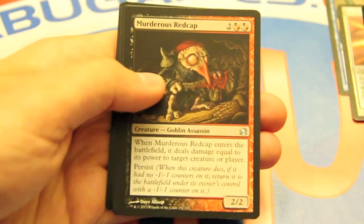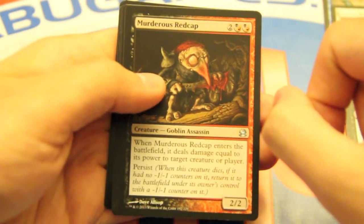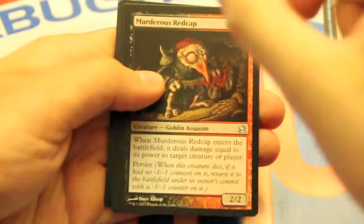Drag Down — removal. Murderous Redcap, which we've already talked about, is freaking crazy. Being able to persist off and do tons of damage — of course, you mess around with him and he goes crazy.